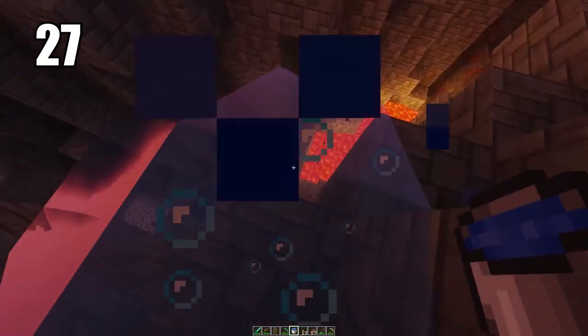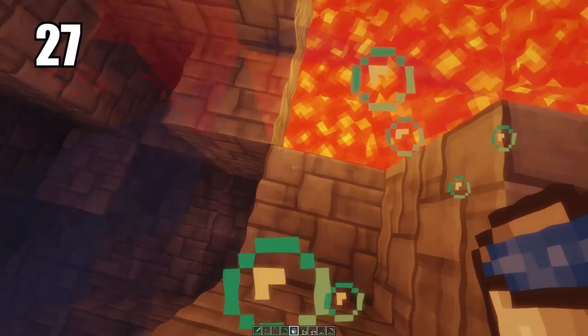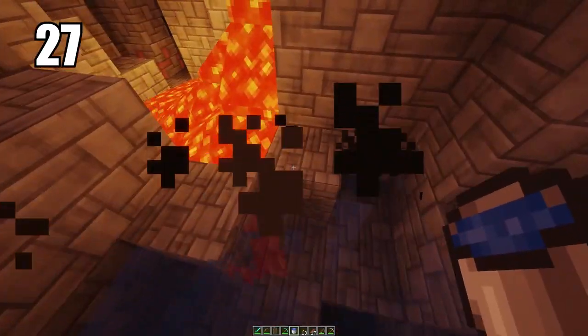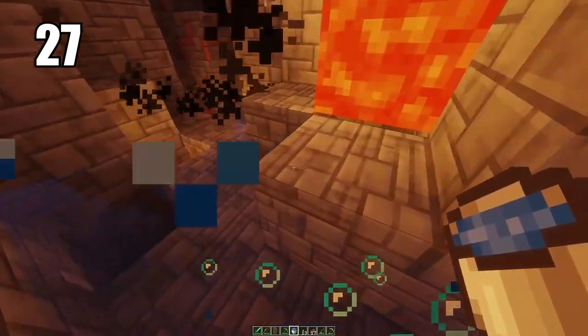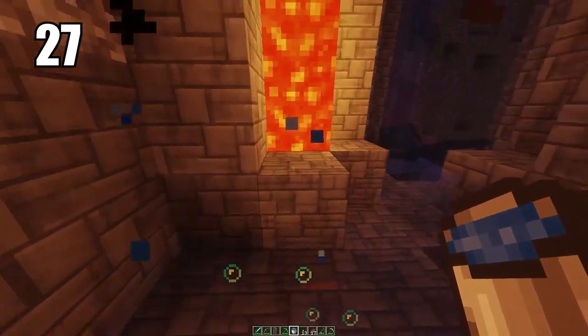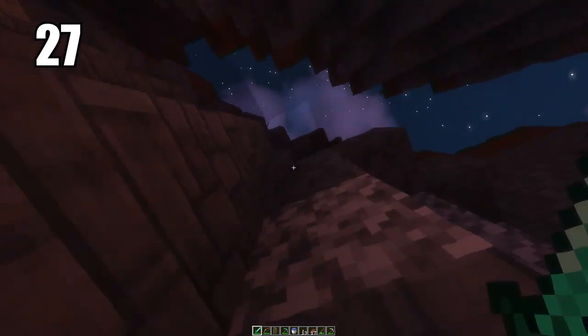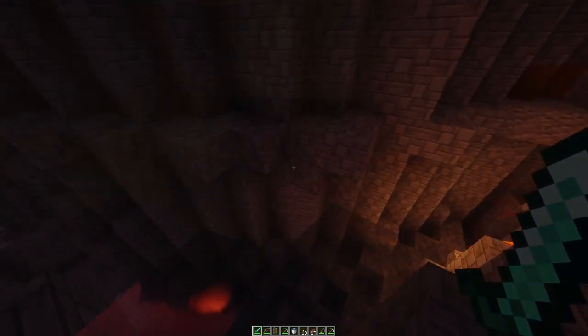Tip number 27: carrying a water bucket for literally doing anything is a must-have, especially when mining and even in combat. If you're getting swarmed by mobs, just throwing water down will make it a lot harder for them to reach you and can basically be your escape. You can also set a water bucket to fall all the way down a mineshaft or cave and then swim right back up instead of having to climb. Always carry a water bucket.